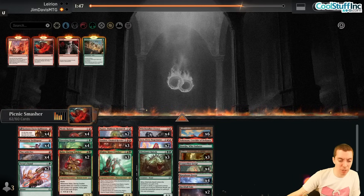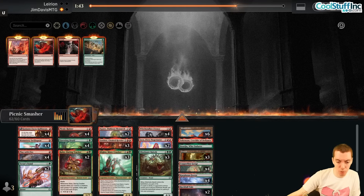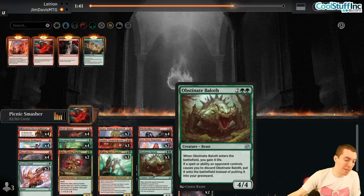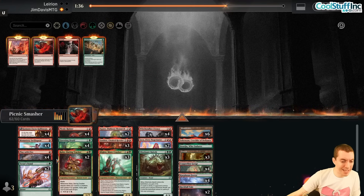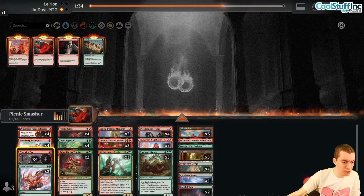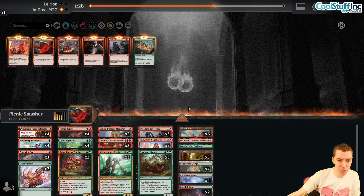We're a much bigger deck now. A little low on lands — not minding some value lands. Boarding in Baloths for Liliana. Ruby to ramp a little bit. Protection spells are still good. Maybe shave a Play With Fire — four Frenzies might not be needed if we're less aggressive, though killing Shielded is important.